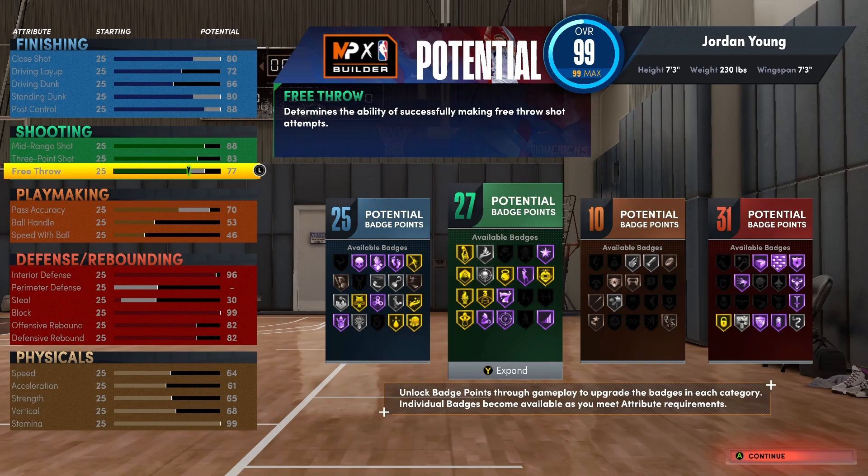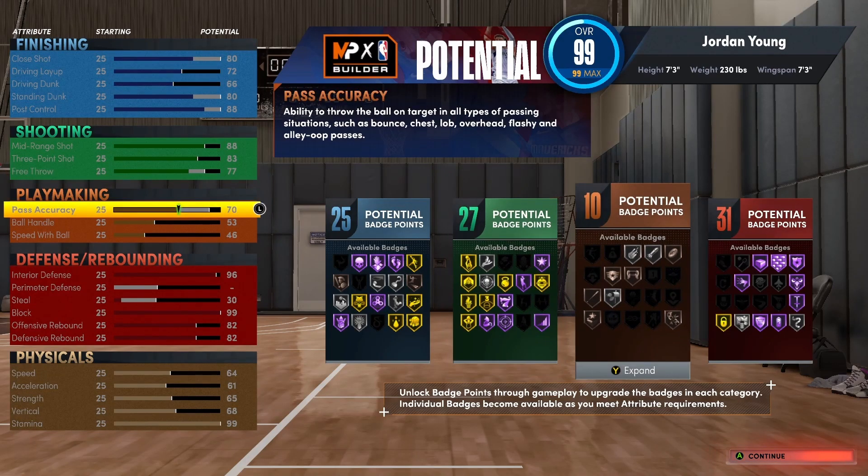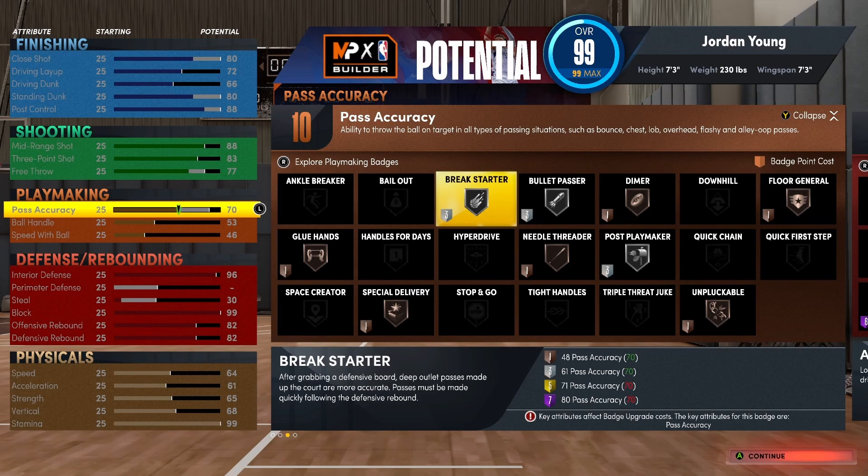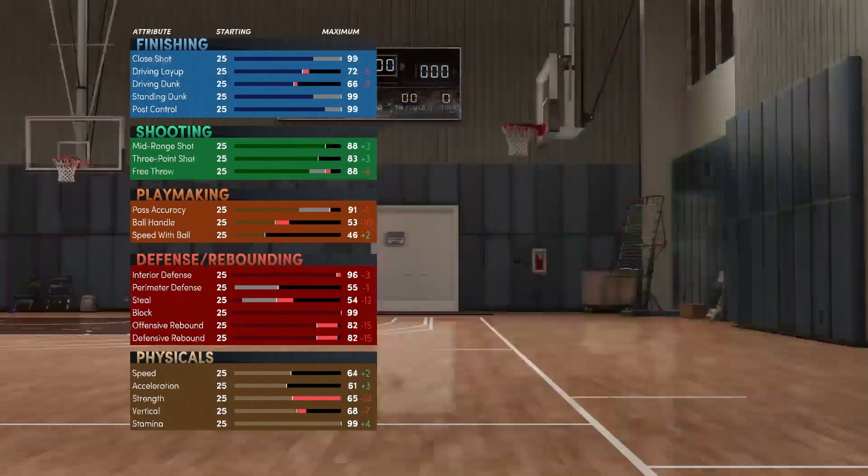Got 27 shooting badges. Now playmaking — got 10 playmaking badges. That's more than enough for a center. Got pass accuracy at a 70, because when you're getting that board and throwing it down the court, you're gonna need at least some type of pass accuracy. You can get breakstarter on silver, bullet passer on silver, post playmaker on silver. The only things I'm really gonna be using are breakstarter and bullet passer. Because I got 10 of them, I can put them on a whole bunch of stuff.